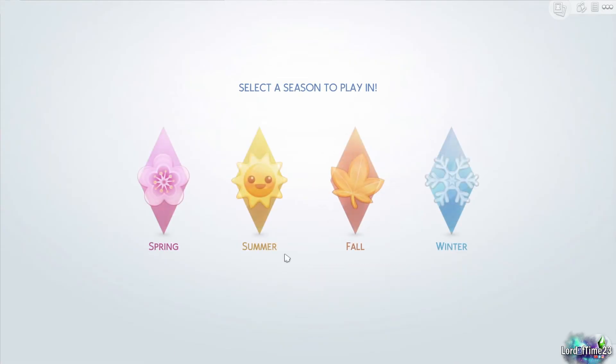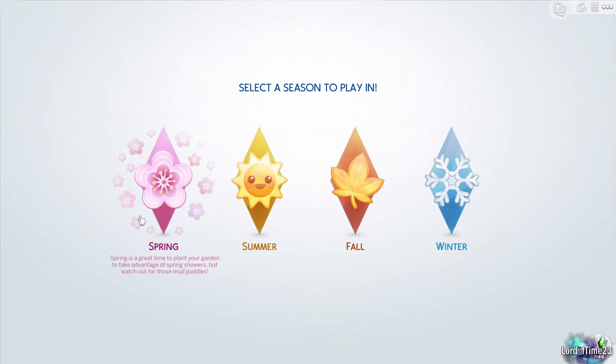These little pop-ups are tips and tricks to help you in your game. This one comes with the Seasons expansion pack where you actually get to pick what season you want to start in. For new players with just base game you won't see this. I'm just going to pick spring.